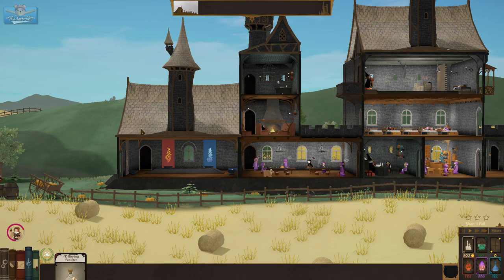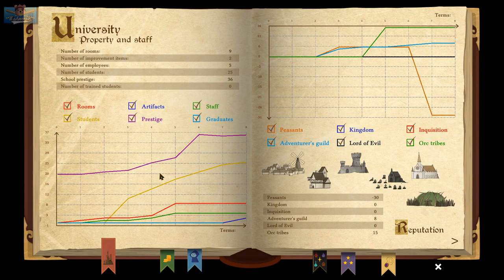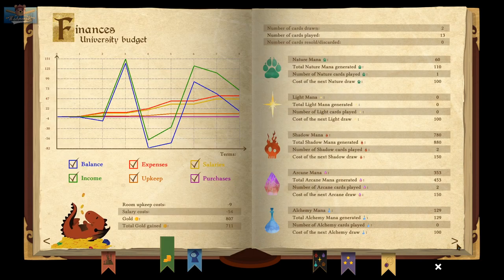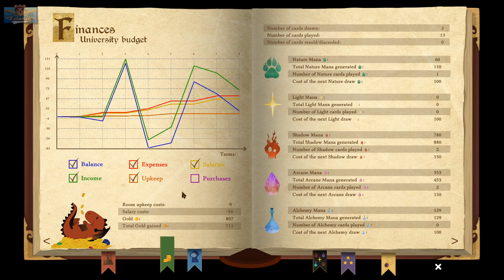Is there a financials screen where I can see? Obviously if our outgoings is higher, that's when we get into trouble. Number of students: twenty-five. Finances — income and expenses. Room upkeep: minus nine. Salary: fifty-four. Gold: eight hundred and seven. Gold gain: seven hundred. Seems okay, I think.